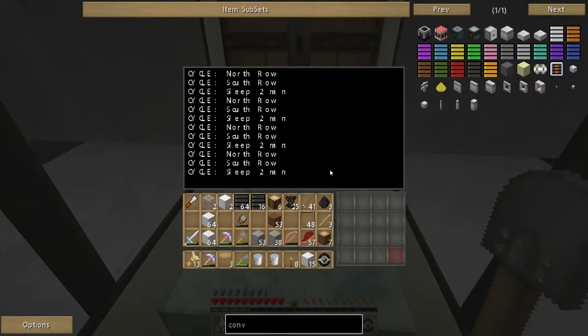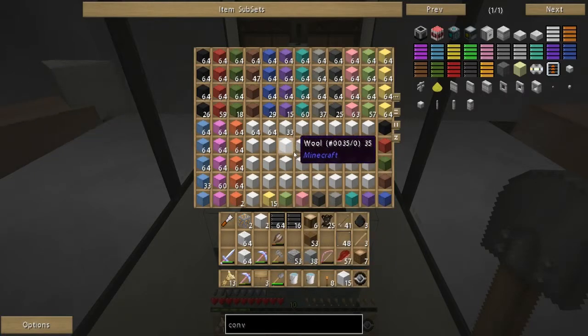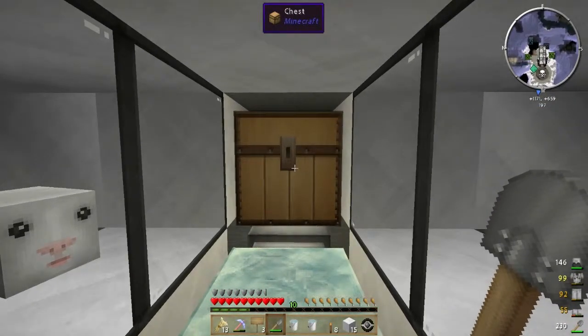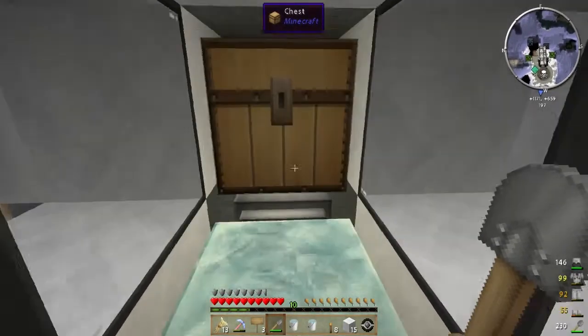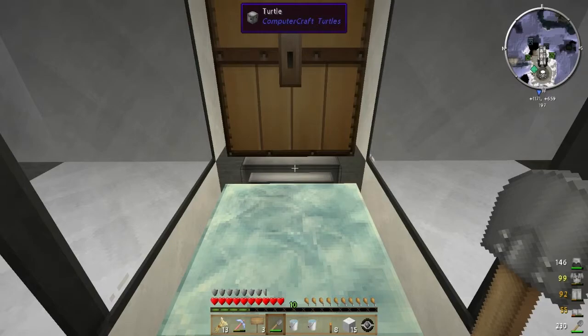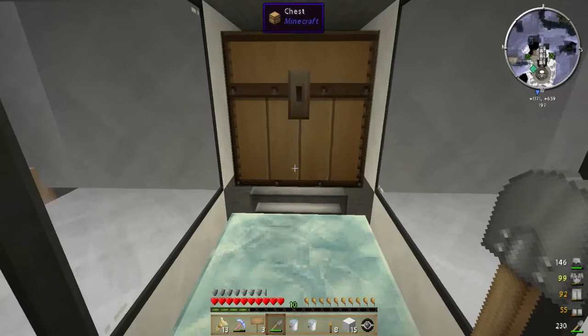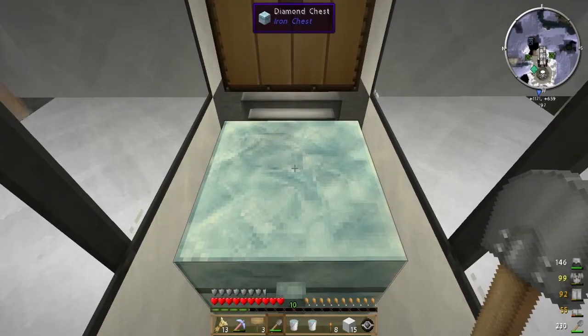He's going to wait his two minutes and then at the end grab a new set of shears. If there are no shears in the chest below, he'll just stop, do a cycle, wait two minutes, then do another cycle and wait two minutes. It's going pretty well. We've also added a refueling station — I haven't got any fuel in it because I want to make sure it works. He's got plenty of fuel to do this about another hundred cycles.